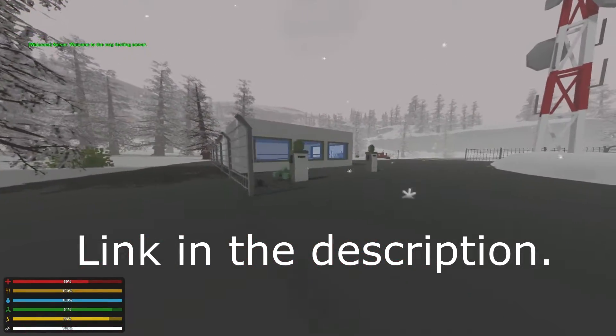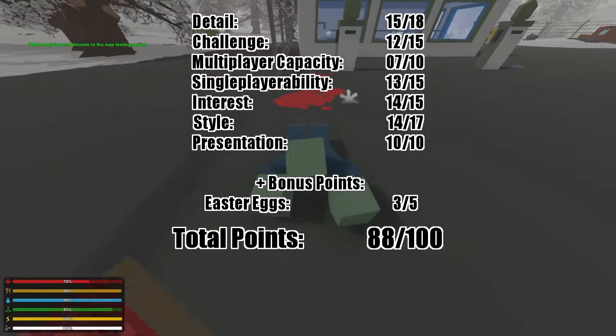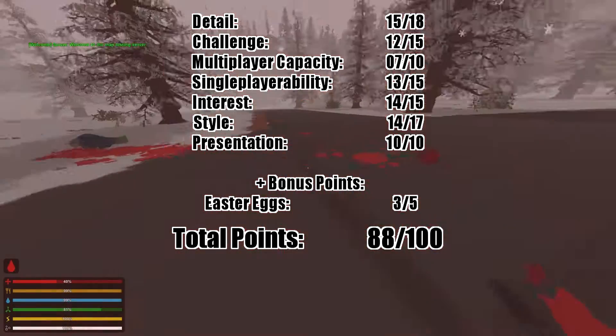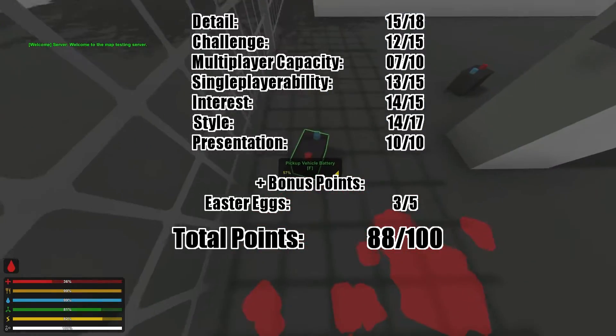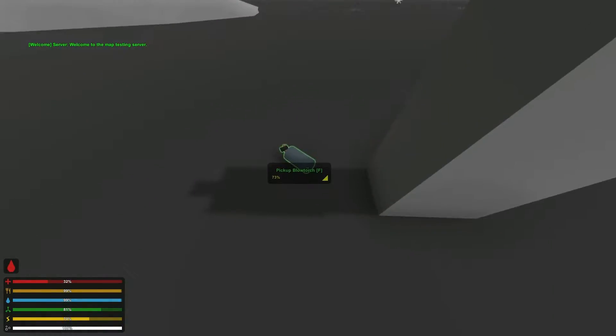To start us off, up on the screen you'll see the score that the map got and some of the more detailed reasons why it got what it got. As always we try to stay consistent with these, and overall this map did a pretty good job ending up with an 88%. So let's start talking about some of the strengths of the map and why it scored so high.